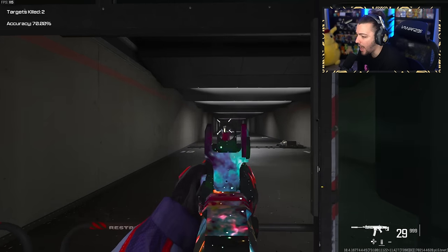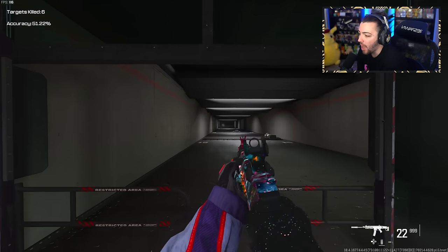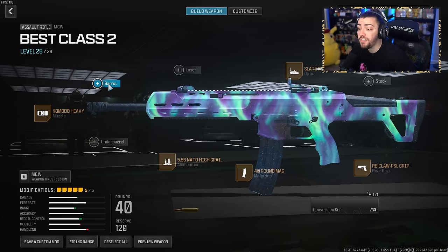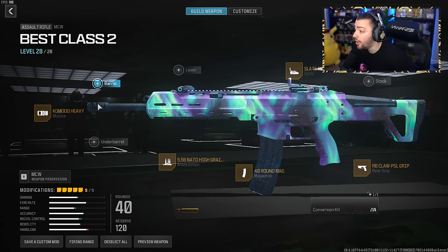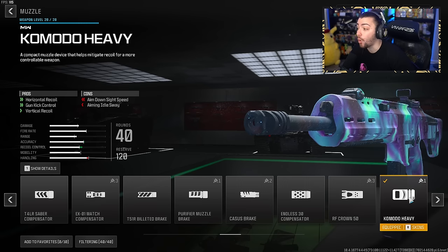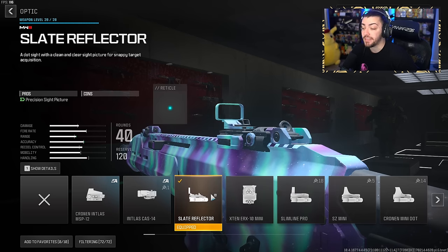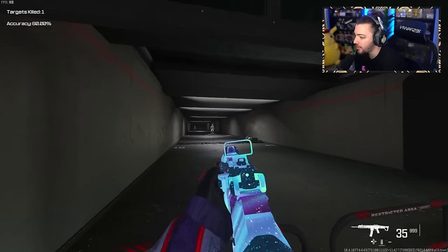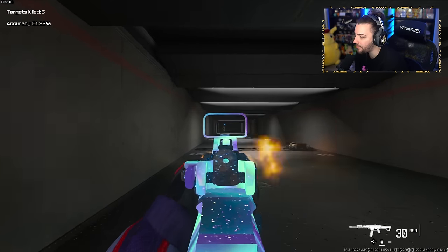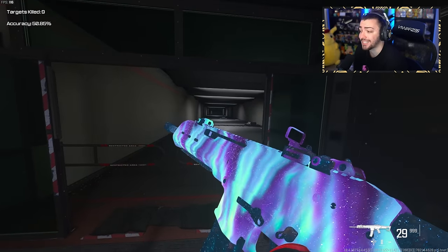This is easily one of my favorite setups for the entire game — literally no recoil, and the gun just feels good. I'm a huge fan of the iron sights, but for class setup number two, I removed the barrel completely and put on the Komodo Heavy muzzle for horizontal recoil, gun kick control, and vertical recoil control. Everything else stays the same, but I added the Slate Reflector optic for a clearer picture. Still no recoil close and medium range, just a little at longer range. One caveat — no suppressor, so you will show up on the radar. Two great classes to check out.